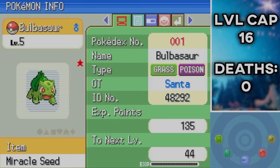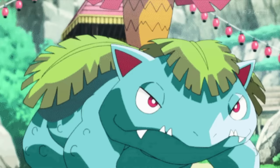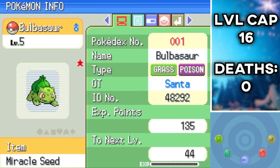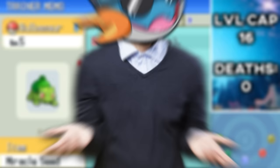We got Bulbasaur — a great utility mon with access to Sleep Powder, Growth, and Leech Seed, and Venusaur has incredible bulk if built correctly. I only had to receive the starter 6 times and Bulbasaur already shone. As for the nature, he's plus Attack minus Speed — probably one of the worst we could have gotten, but Venusaur wasn't all that fast anyway. And for anybody wondering, Eevee was Bashful, so that's not going to hinder or help us at all.